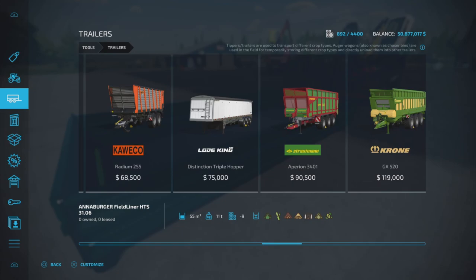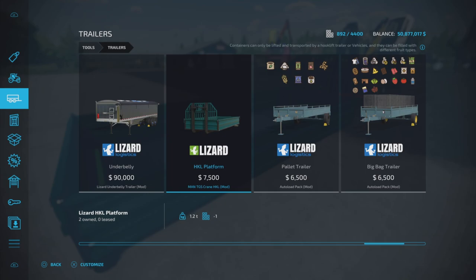It's under Trailers and there it is - the Lizard HKL Platform 7500. It does not contain product; it is basically only a flat deck. As you can see, it doesn't have any capacity, so you can't fill it with anything.